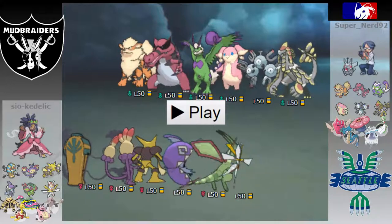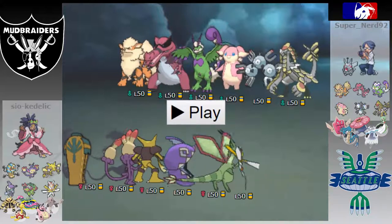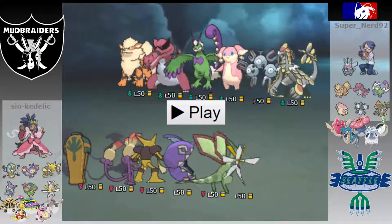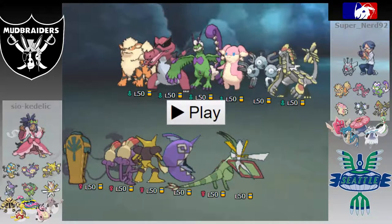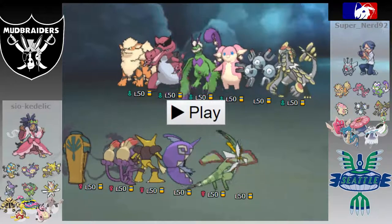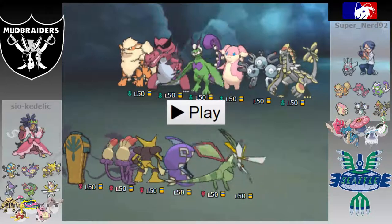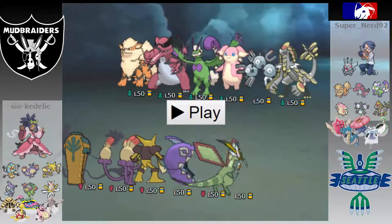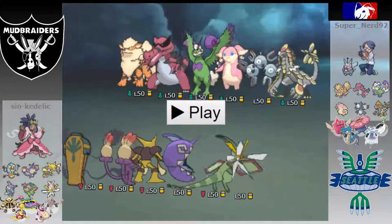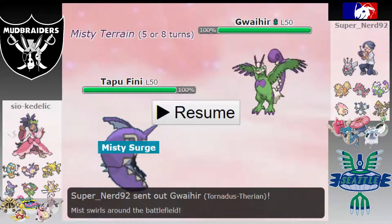I'm suddenly very terrified of Scarf Tornadus and my team prep for it wasn't really the best. My practice lead of Scarf Flygon isn't really that good of a scarf lead anymore. In practice I was able to just get a U-Turn off even against regular Tornadus, outspeed, go into Tapu Fini or something. But since this team is somewhat weak to Assault Vest Tapu Fini outside of Magneton — who could be a lead but would be a risky lead against Flygon — I end up leading Tapu Fini, and he leads Tornadus, which is fine.